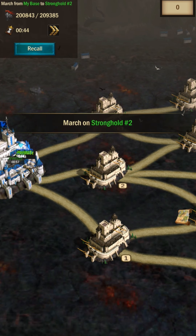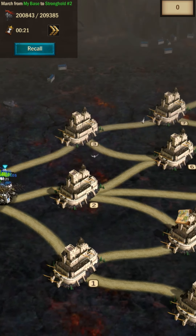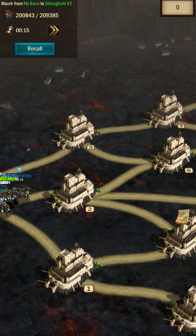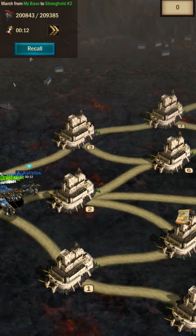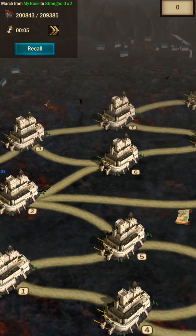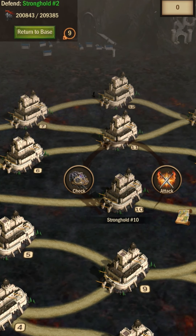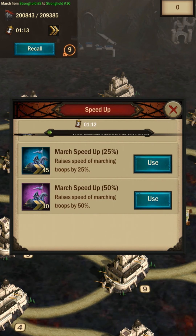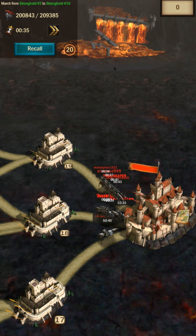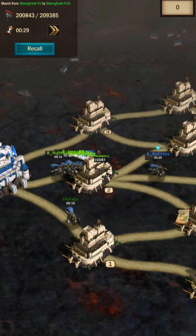To get to the 10th before the enemy, we started pretty slow and relaxed. I was the only one speeding up because I believe this type of event requires mind games. It's much more likely that players will go towards an empty stronghold than one that's already occupied and defending. That's why I sped up to the 10th — just to get there and make it blue for the enemy to see.